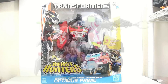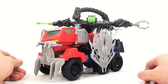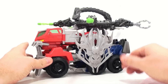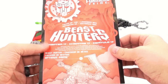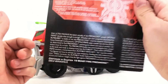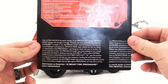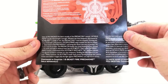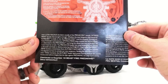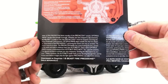Here we have the Ultimate Class Optimus Prime open and out of its packaging. He's in his truck mode. We got the instructions and, despite the fact that it has different languages, we do have the Tales of the Beast Hunters, which we're going to take a look at right now. As with Ultra Magnus, the latest casualty of the Predacon assault, Optimus Prime decides that enough is enough.